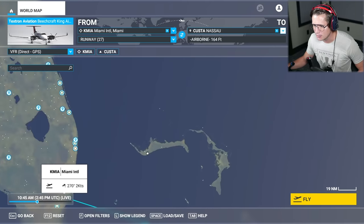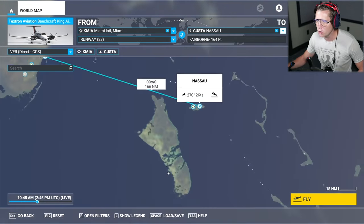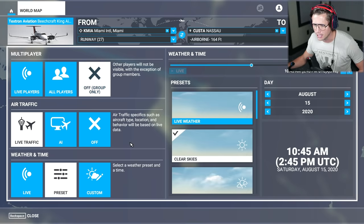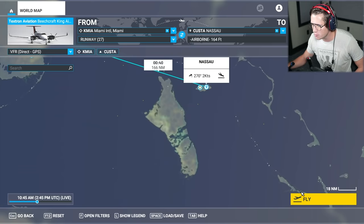It'd be cool if we could kind of fly over Grand Bahama and stuff like that. We'll get there and we'll just see what we see — it's going to be beautiful turquoise waters. For flight conditions, we've got live traffic on weather and time, but I'm going to say let's do clear skies. I just feel like clear skies when you're flying through the Bahamas, it's going to be beautiful. That looks pretty good to me.